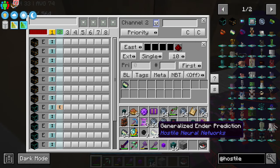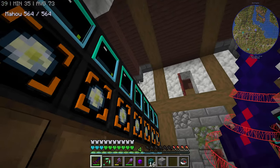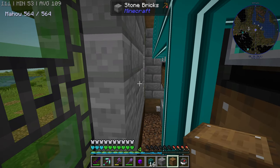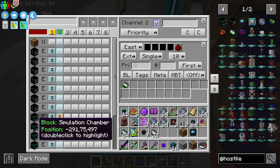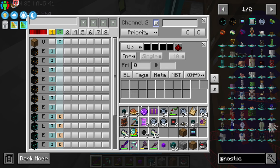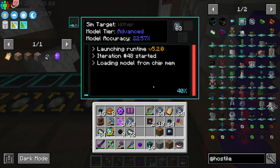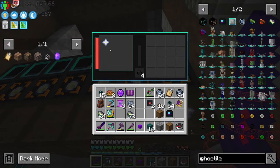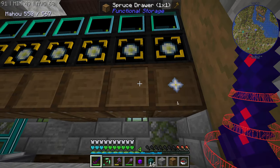And now we are going to have another channel for items. We are going to ask the system to extract these matters from the simulation chambers — these are the things that we don't really need that much, so we're just going to put it in a drawer. Extract. This time we're going to copy and paste because we do have a filter and we don't want to mess it up. And we insert to the drawer like so. So this time, if we get a generalized prediction, it should go into that drawer. And anything which is an actual prediction goes into these drawers. Lovely.